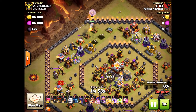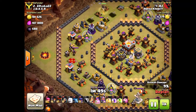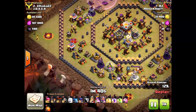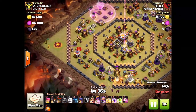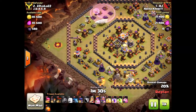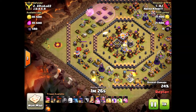Look at that Eagle Artillery way inside there — it's super dangerous. Even an air attack would have been very difficult. You can't do dragons with all those air defenses in the center. So AJ tried to create a funnel from either side, then bring the witches right into the core — smart, very smart. But the Eagle Artillery took down the golem fast.